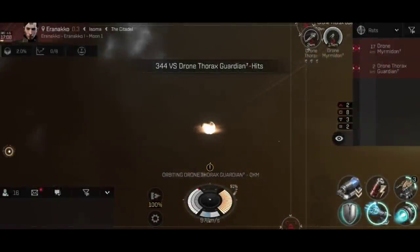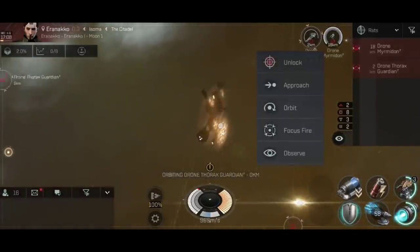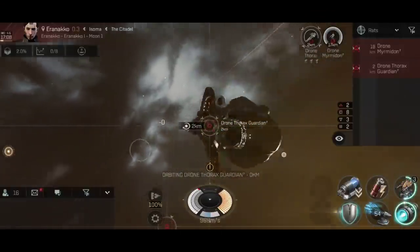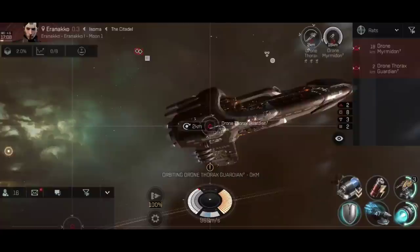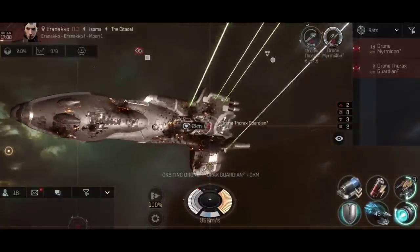Of the 6 weapon types in EVE ECHOES, 4 of them are turret systems — the other 2 are missiles and drones. Lasers, railguns, cannons and decomposers are all turrets, and all use the same basic principles when firing at an opponent and applying their damage. This video aims to explain those mechanics to help you get the most out of your guns.